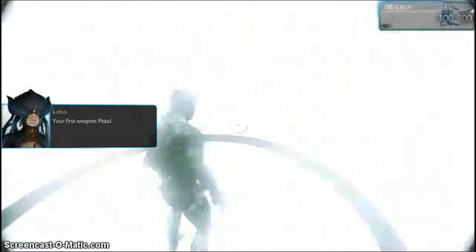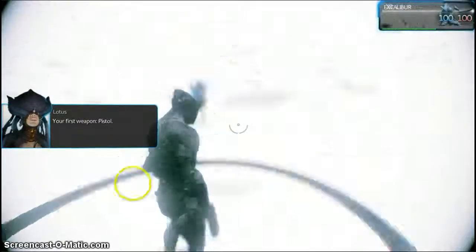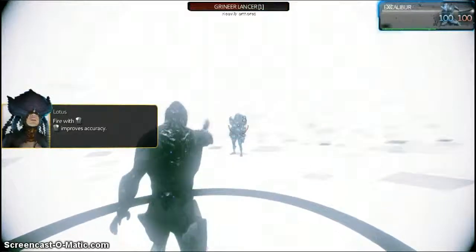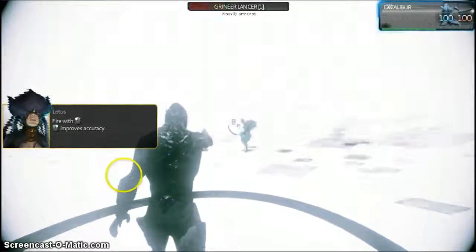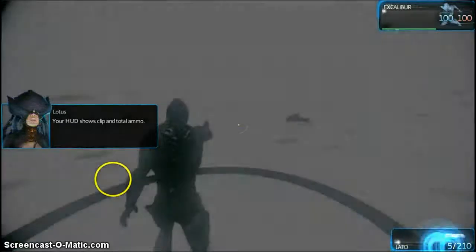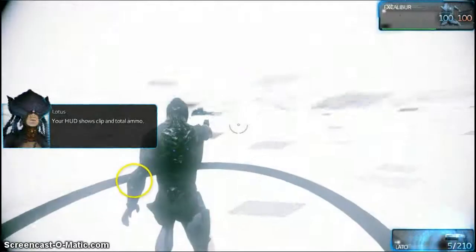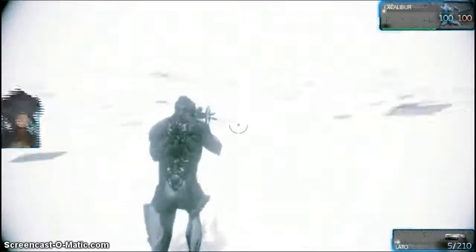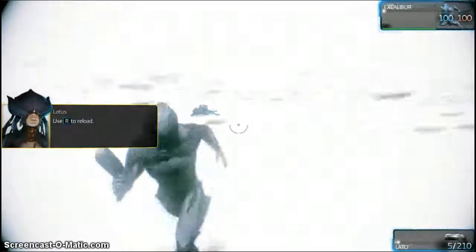I will show you the Tano fighting system. It has three forms. First is your pistol. Destroy the target. The shield display shows the clip size and total ammo you have. Find ammo on dead enemies and in the environment. Take the ammo and reload your weapon.